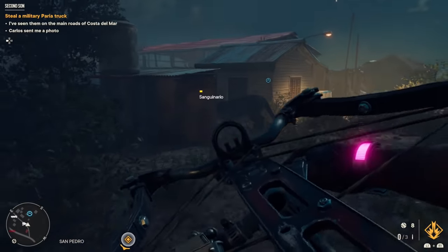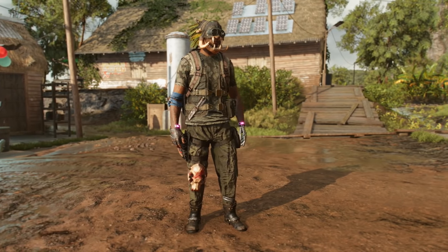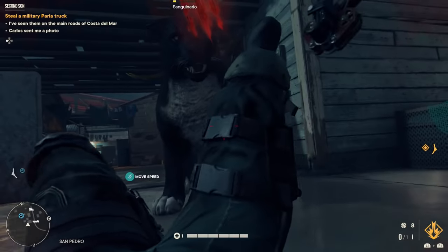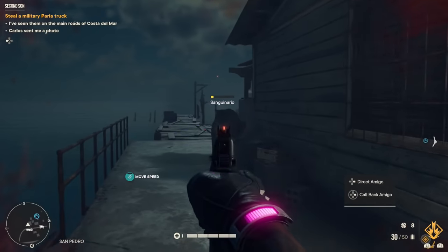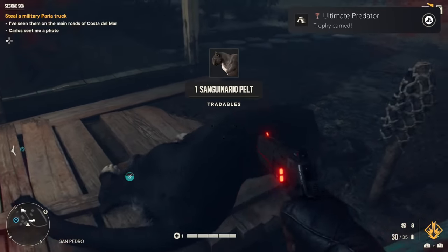Now that you've taken him down, head over to your home base — preferably one with a hunter's lodge built on it — and you can create all of the pieces needed for the primal outfit. It mostly just gives some hunting buffs. I don't really care for the outfit much, honestly; I just enjoyed hunting and finding all of the mythical animals. Don't forget to leave a like and subscribe for more Far Cry 6 videos.